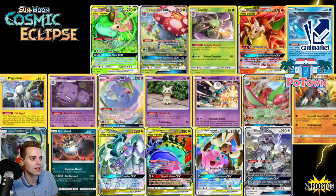Guzzlord — taking additional prize cards — I added it in here because it was pretty impactful in certain Dark Box decks. ADP is gone. For Cosmic Eclipse I think ADP and Oranguru is just going to cut it for me. Guzzlord and Naganadel GX also saw a little bit of play in Green's list with Ms. Mime, before Ms. Mime got banned.